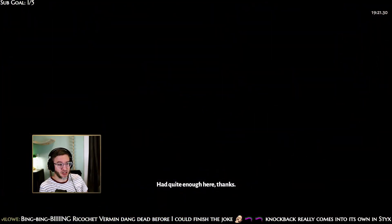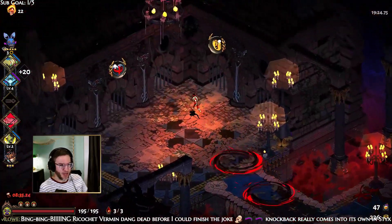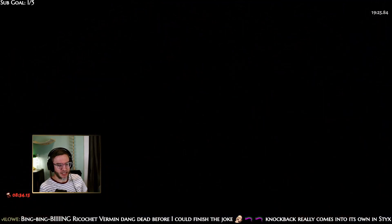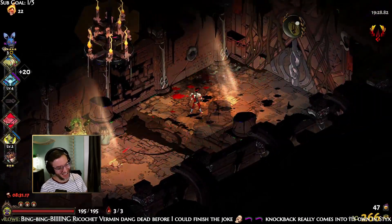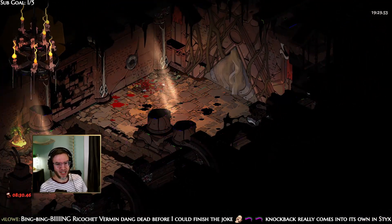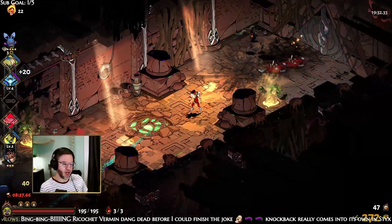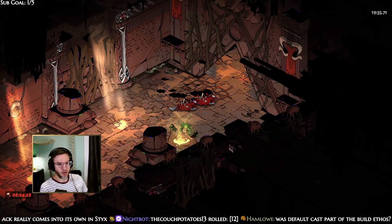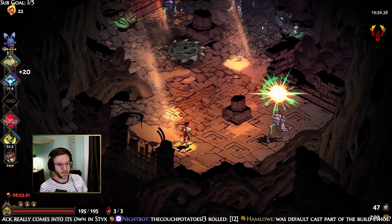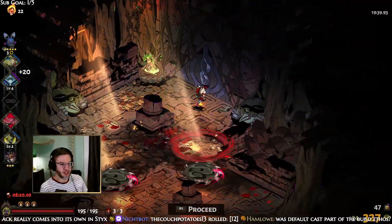Holy Shield will even stop the second swing of Hades' double swing and spin move — you should at least block the second swing if you're hit by the first swing with Athena's Revenge, because it shields you.